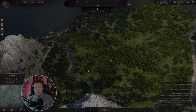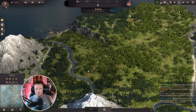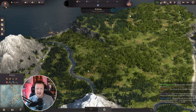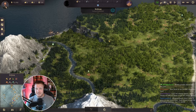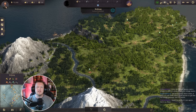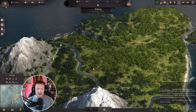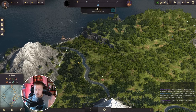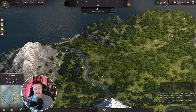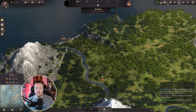Welcome back to Anno 1800. We've decided to start a new modded game — taking a little break from the million pop save just until the next DLC comes out for Empire of the Skies. We decided to start a new game full of mods. We spent the last hour getting mods put together and everything ready — no cheat mods or anything, just some really cool mods to add new buildings, some variety to the map and things like that.